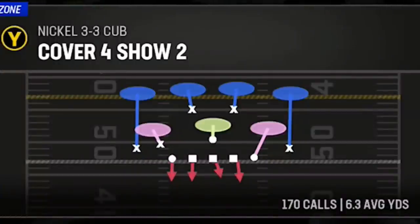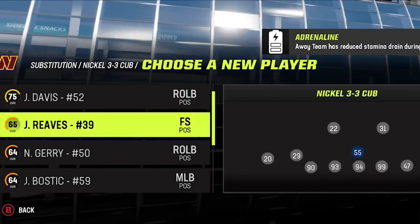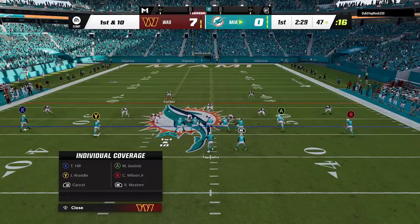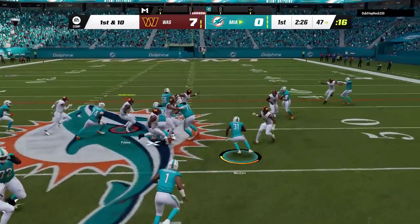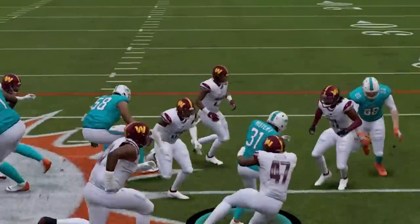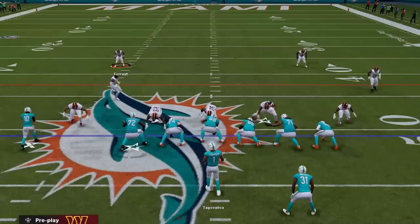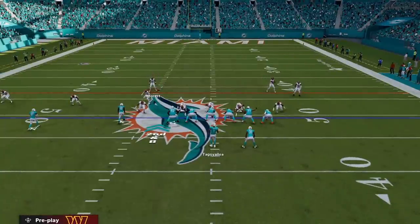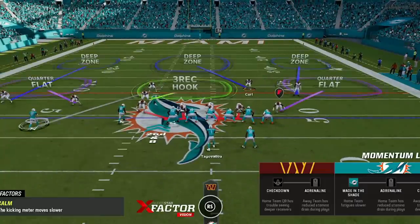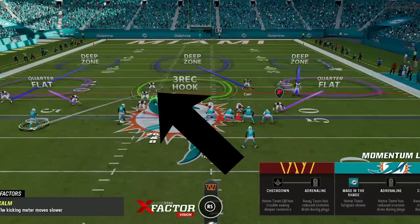I've already put out several defensive videos about this formation, but in today's video I'm going to be focusing on a very unique setup out of the Cover 4 Show 2 that has been locking people down. For substitutions, I also like to put a safety at middle linebacker — the Commanders have a 92 speed backup named Percy Butler who is perfect. Cover 4 is a natural run defense with no setup required, as the safeties will always look to play the run as long as you don't guess pass before the play. The only adjustment I make on every play is to repurpose the safeties: one safety I use as a man defender for whoever I want to cover most, and the other I put into an inside third so he can cover the hole that the man defender creates.